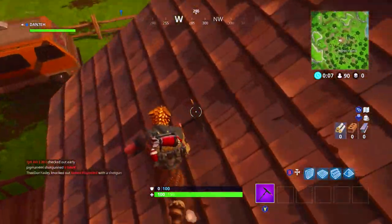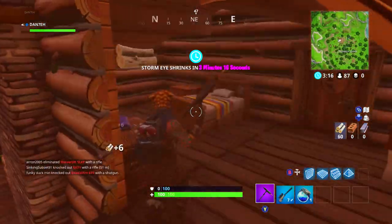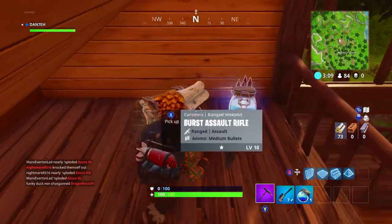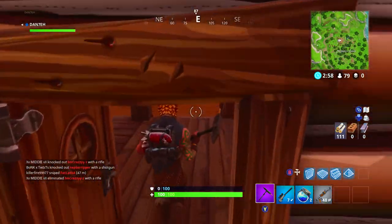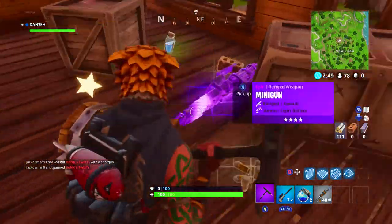We've got one in this little compartment here, there's one just here. If we work our way through the house east, we usually have one north as well. One spawns in here, so there's a maximum of three chests that can spawn in this main lodge.